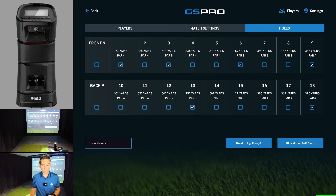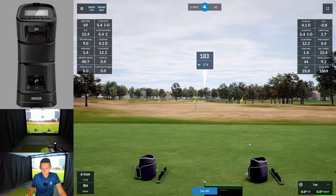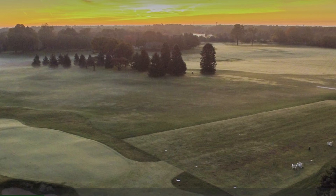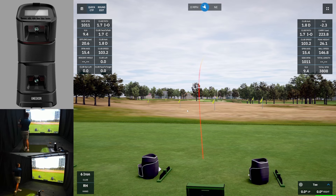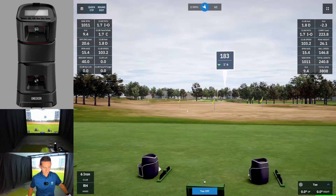This course does have a driving range so before I go and tee off I'll head to the range. Welcome out to Moore's Golf Club driving range — look at this, it looks absolutely fantastic. You've got all these different flags to aim at. I'd love to see what the range looks like in real life. Let's hit a three wood while we're here. Oh that was a stiff swing — a little heely cut out there, going to be in the deep rough. Okay I think I'm going to end on that one and head straight to the first tee.